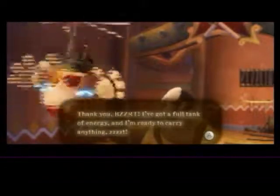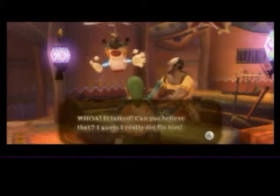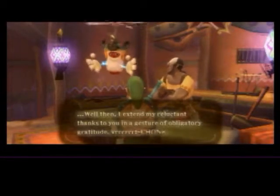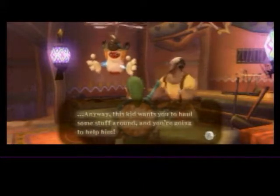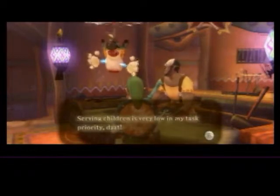I've got a full tank of energy and I am ready to carry anything! This kid — small stature — I guess I really did fix him. This kid gave me the materials I need to fix you. Go on, say thank you. Are you sure it was him, sir? Well, then I extend my reluctant thanks to you in a gesture of obligatory gratitude. Now watch it — that's no way to talk to someone who just saved your life. Anyway, this kid wants you to haul some stuff around and you're going to help him. I am not inclined to offer assistance — serving children is very low in my task priority.